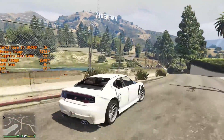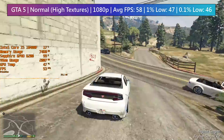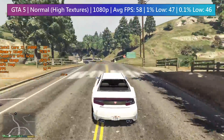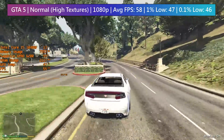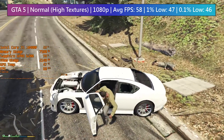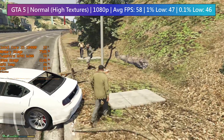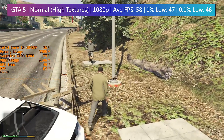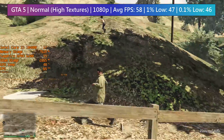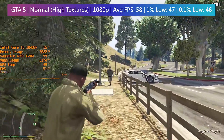Some titles like Grand Theft Auto 5 will even run at close to 60fps at 1080p. Here I'm using the high texture settings but everything else is set to normal and FXAA is on. Because of the extra VRAM, this card is also capable of recording game footage internally using the built-in AMD Relive software without any loss to performance. Because of this, what you are seeing here is exactly what you'll get if you slapped one of these low-power single-slot solutions inside your desktop PC.